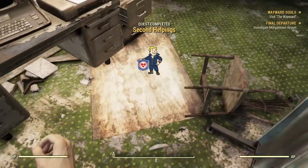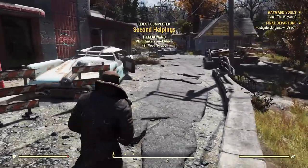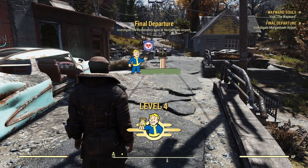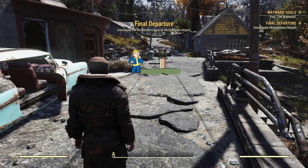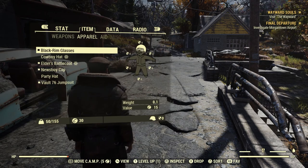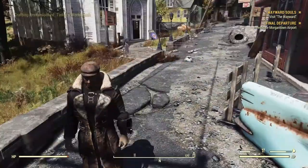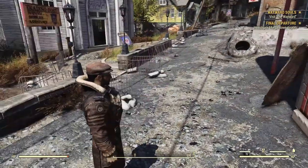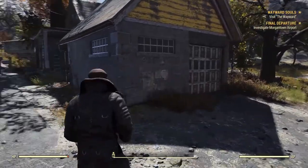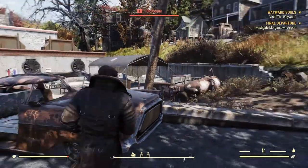Second helpings — complete! What am I stuck on? Oh, that stupid chair. Let's see what we get for completing this quest — tinker's workbench. Don't I have the plans for that already? Actually no. Investigate the responders base at Morgantown Airport — alright, sounds good. I got the chemistry workbench last time so now I got a tinker's workbench. Wasn't I supposed to get the responders jumpsuit here? Interesting — it looks like they took that out of the game.